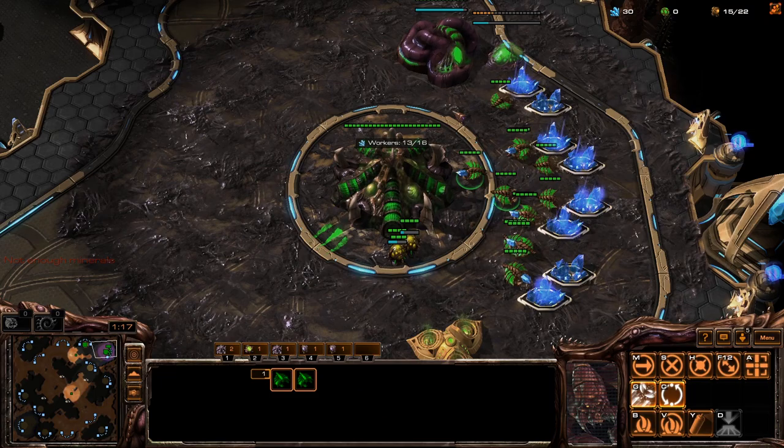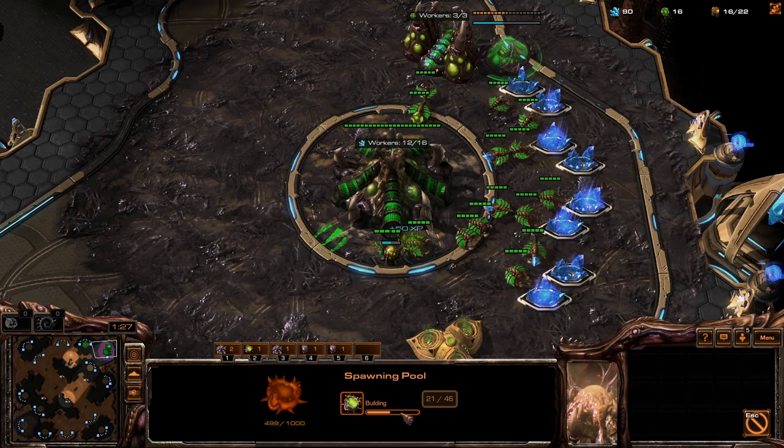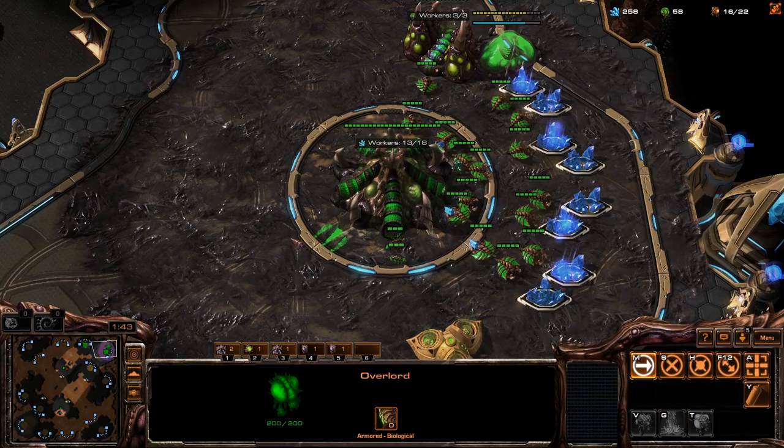We only need three larva when the pool is done, so we'll make a couple drones — this should be enough to get three more larva, and we can still make six lings immediately. Now this build is pretty nice, because if he's doing any sort of cheese early on, a little bit earlier than our cheese, then we basically own those pretty hard since our lings are faster and our speed is faster.